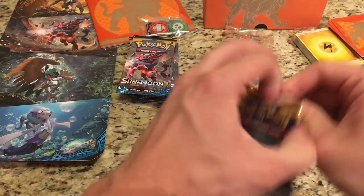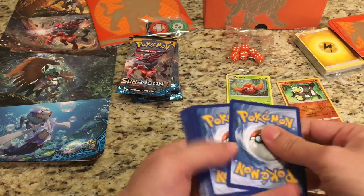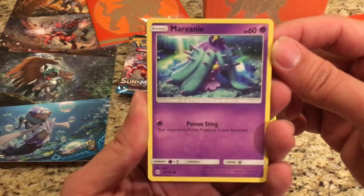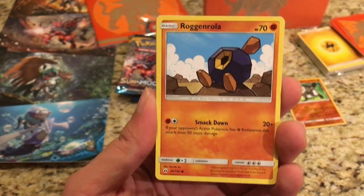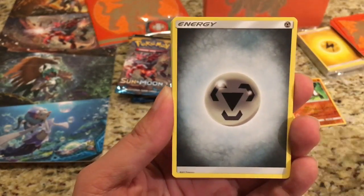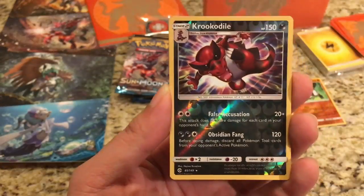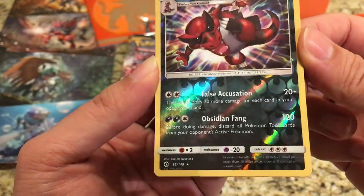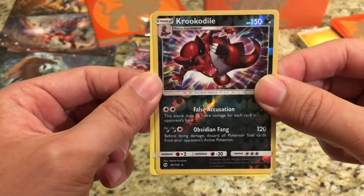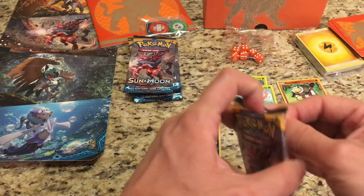Second pack — Lunala pack — let's see what it has in store for us. We start off with a Mareanie, Roggenrola, Alolan Rattata, Chinchou, Cutfin, a Steel Energy, Steenee, Poliwhirl, Bagon, and the reverse is a Krookodile — that is a Rare Reverse Hollow, really cool card. Love that artwork. And the rare is a Masquerain. At least we got the Reverse Rare Hollow there.